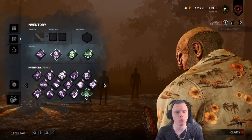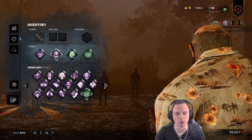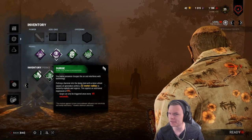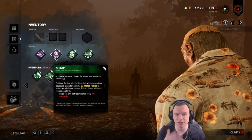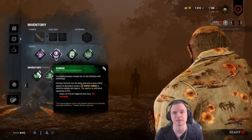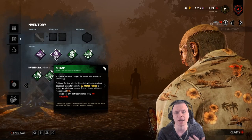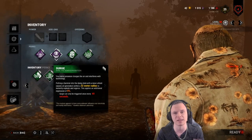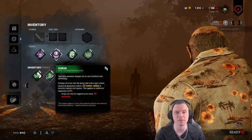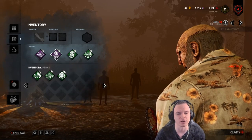You can run Iron Maiden. Something important: be very mindful when it comes to Surge — unlike Infectious Fright, Surge does not work when you chainsaw someone down. Infectious Fright does work on chainsaw downs. So if you're running Surge and Infectious Fright together, you'd have to M1 for Surge to take effect, meaning you won't get the value out of your chainsaw. Steer away from that combo.